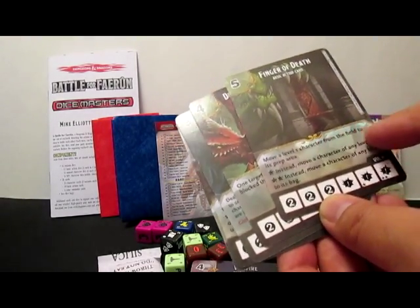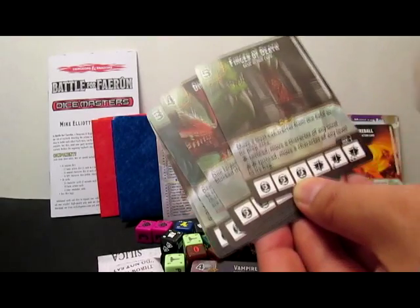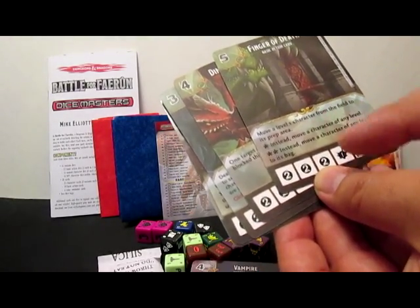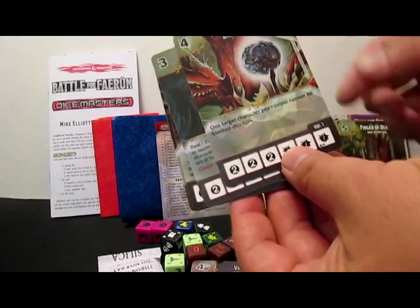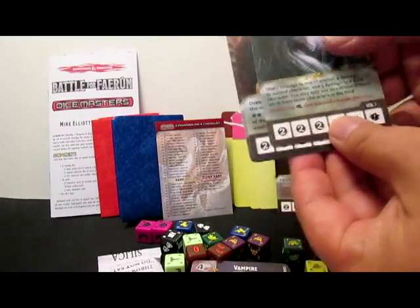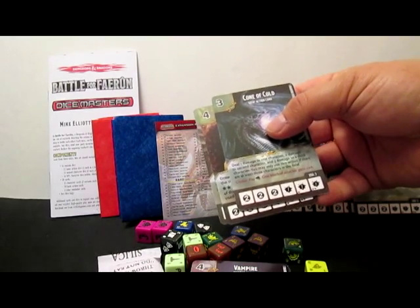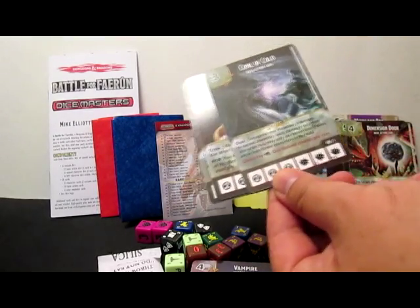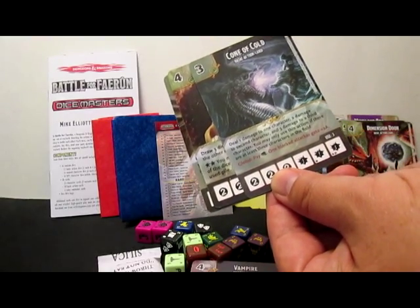Finger of Death — five cost. Move a level one character from the field to its prep area. Instead, move a character of any level — instead, move a character of any level into its bag. For the opponent. Dimension Door — four cost. One target character you control cannot be blocked this turn. Nice evasion. Cone of Cold — three cost. Deal one damage to one character, two damage to a second character, and three damage to a third character. You may use this action if there are at least three characters in the field. Pay a fist — one blocked character gets plus two attack.